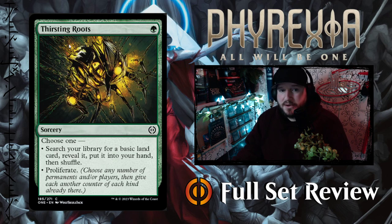Next up we've got Thirsting Roots — for 1 green, it's a sorcery. Choose one: search your library for a basic land card, reveal it, put it into your hand, then shuffle — or you can proliferate. That's not bad. Either choose to ramp or choose to proliferate. I'll take those.